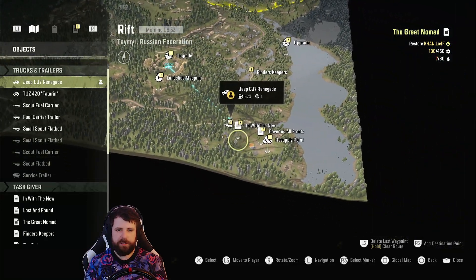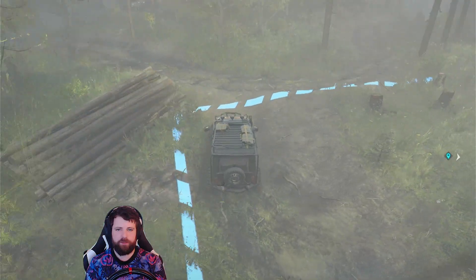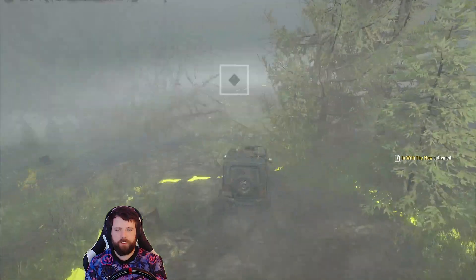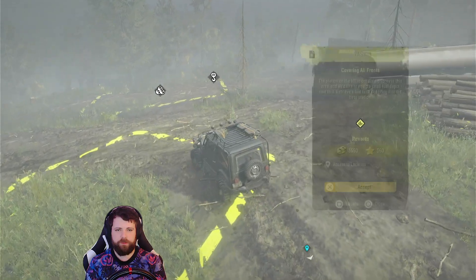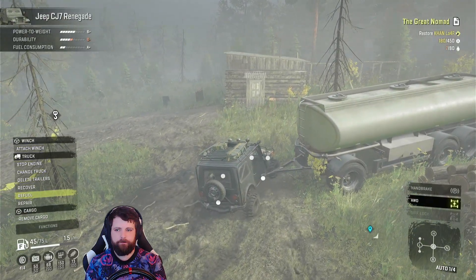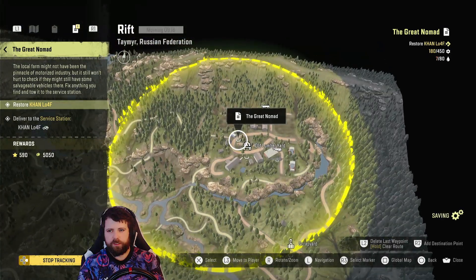It is the final watchtower - covering all fronts and a resupply point. In with the new - also got another small scout flatbed and another upgrade down here. Let's get these two tasks tagged. Honestly I don't think there's too much we can do right now with these scouts, because we don't have any scout that can take a trailer - can't get any deliveries done. We can't get any of the trucks restored. There was a task here as well - access to location - because that is a fuel tanker we need to deliver. Let's refuel. So is there any of these tasks we can actually get done right now? Restore the KAN - can't do that.